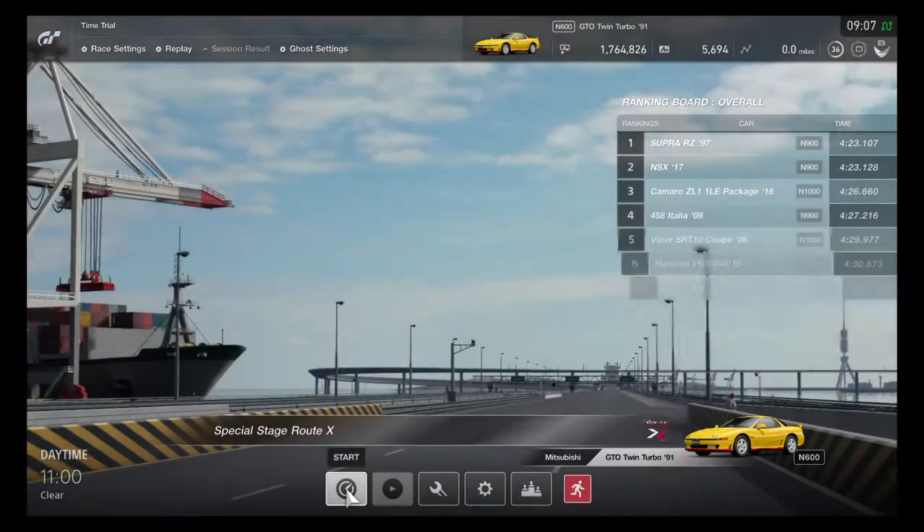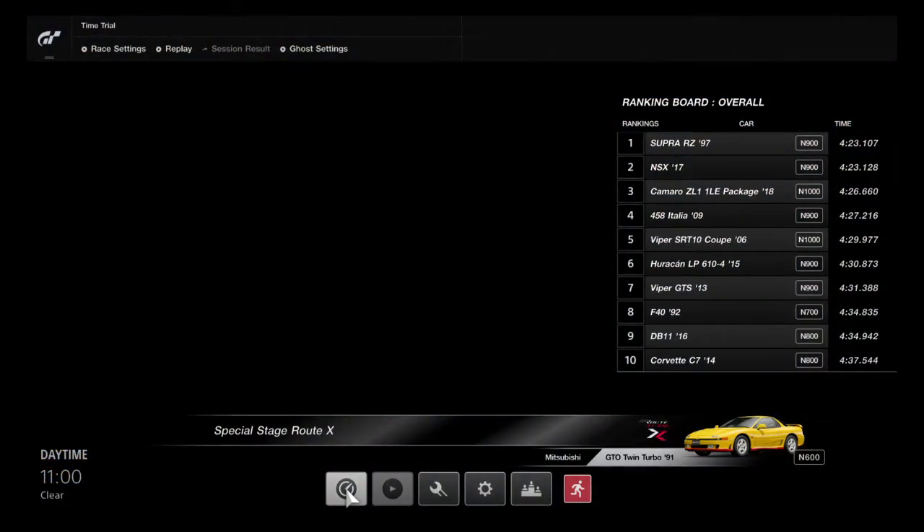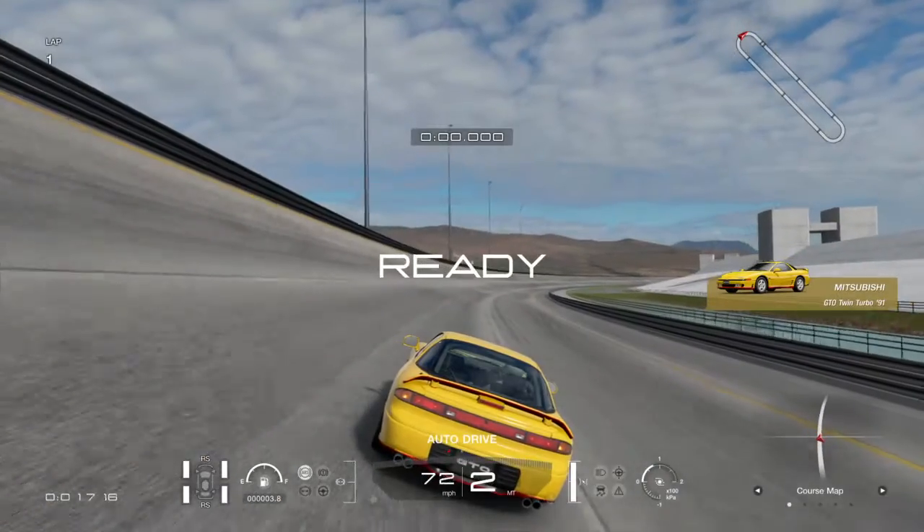I remember I had one of their cars in Gran Turismo 6 — I think it was the FTO, not the GTO — and I got it up to 298 miles an hour. This car, however, will not be going that fast, but we should be able to set up a decent lap time.